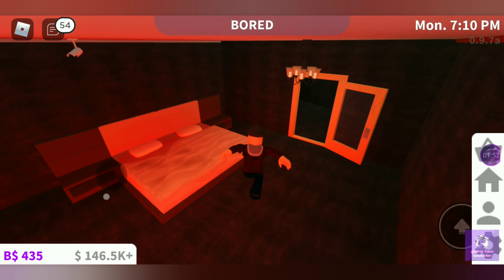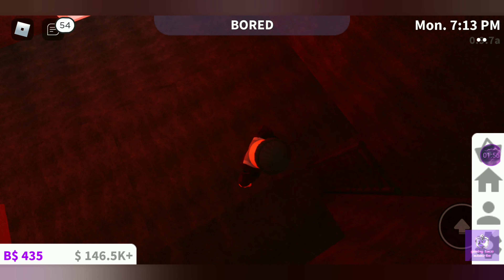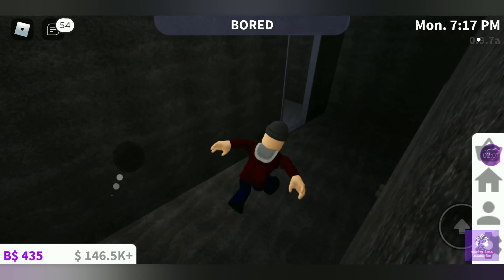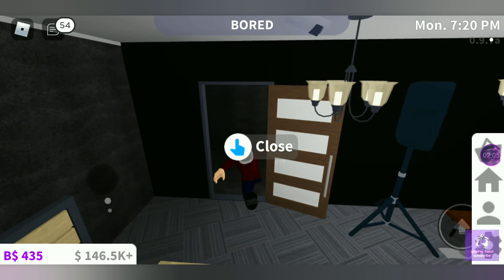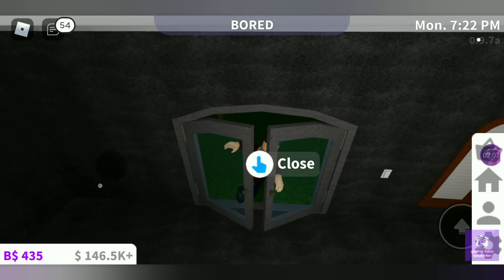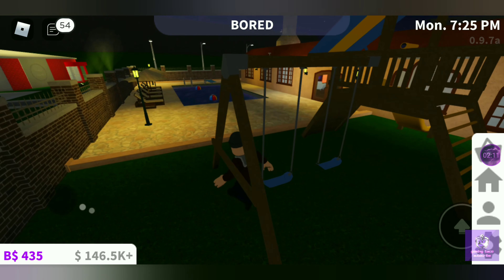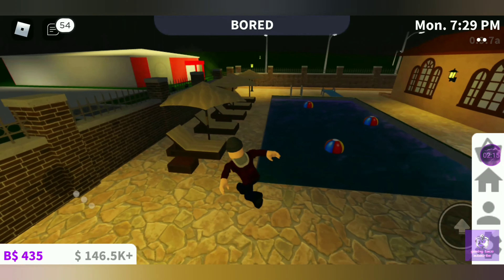Over here you can find my cousin's room — I'm not exactly going to show you what that is just yet. Right over here is Beta Plays's room. I know I have a lot of people living in this house with me. There's a children's play set — for what, I don't know — and a pool.